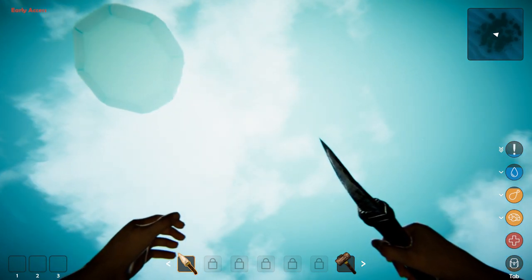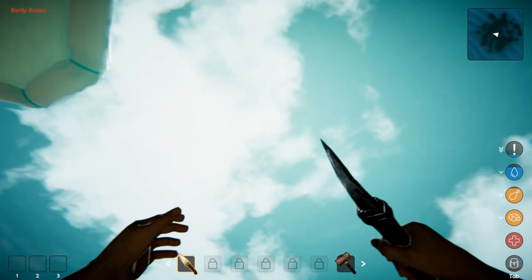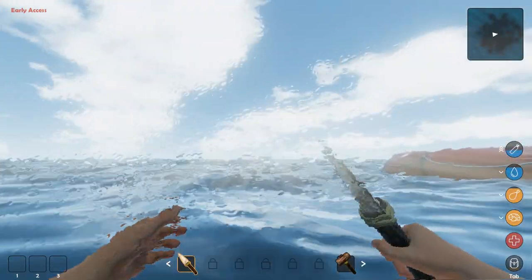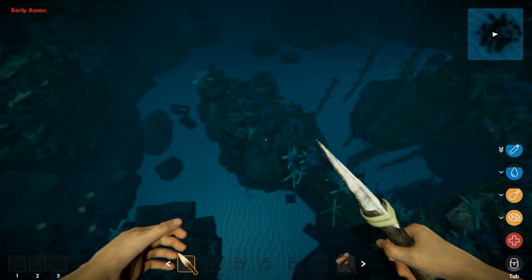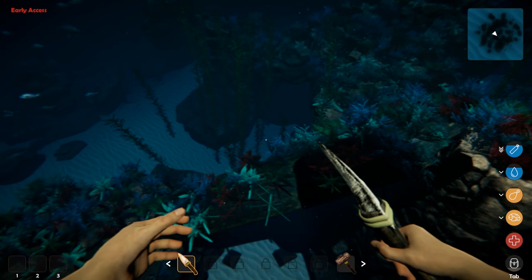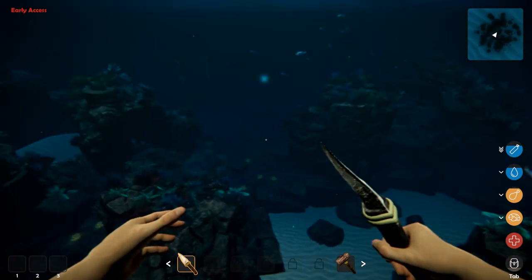By the way, if you want to get to the surface fast, hold down the spacebar — otherwise it's going to take you forever. As you can see right here, there are some shipwrecks. I don't know if stuff respawns down here.